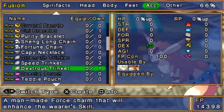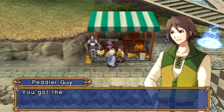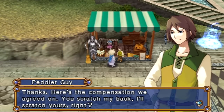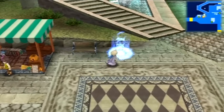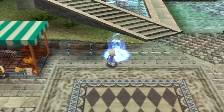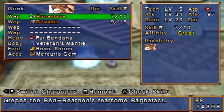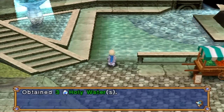The nice thing about the dexterous trinket is it improves your dexterity. Dexterity is pretty hard to get but very useful in hard mode, because a lot of enemies have much higher evasion. We've got the trinket — give that to him, and in exchange we get tiger skins, which are pretty useful for some crafting. We'll keep the discerning specs on for now, but I'm going to want to equip those lucky lenses soon enough.